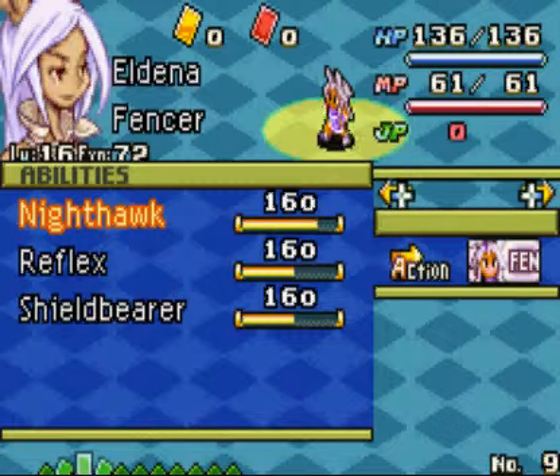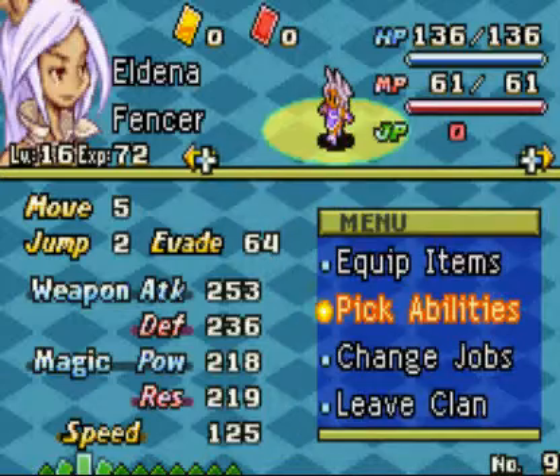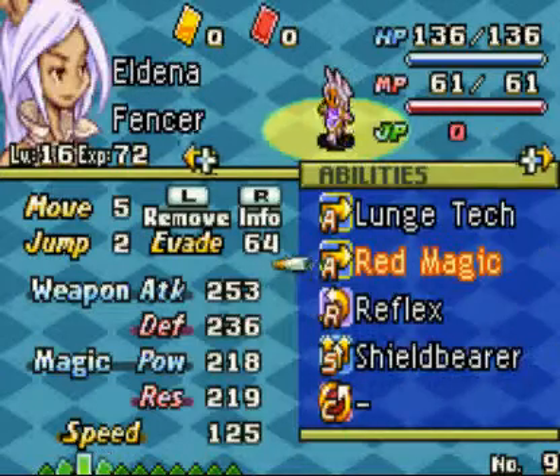Her ability is Nighthawk, which I'm going to be giving her. But I'm basically just waiting for Reflex, because we only need one Fencer ability to become an Elementist, so she's on her way.